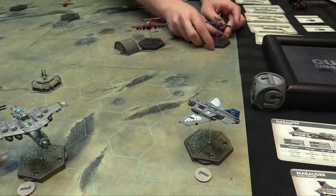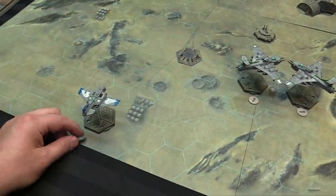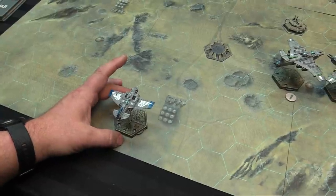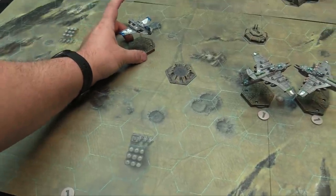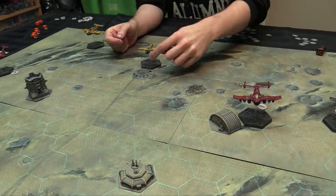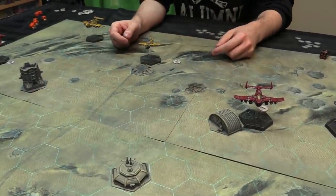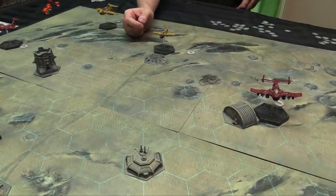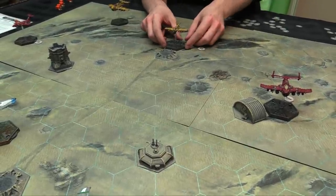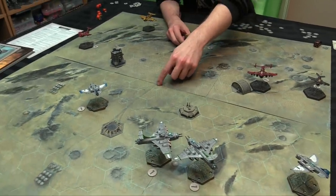With movement done, I have initiative so I shoot first. I'm checking arcs and ranges — within 8 hexes of one target. Going over here first to shoot before the Ork gets our ace. Laz Cannon first: hitting on 6s at this range, but the turret can fire on 5s. Turret shot misses. Then the Laz Cannon on 6s: we roll two plus — extra damage on a 6. Sky Strikes next on 6s — no hit. Moving to the other Marauder's shots: lasers at one target on 5s, dorsal turret at another on 5s.